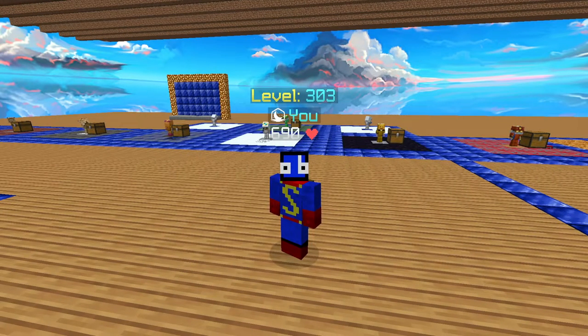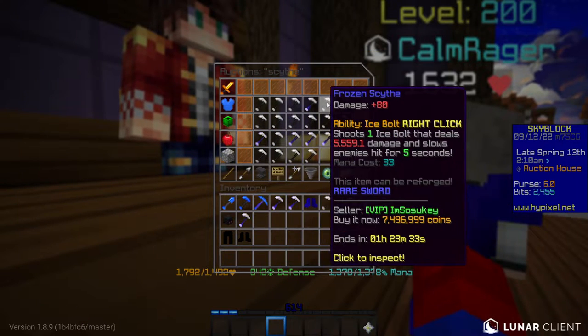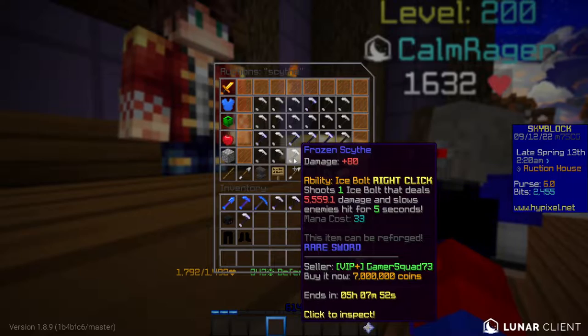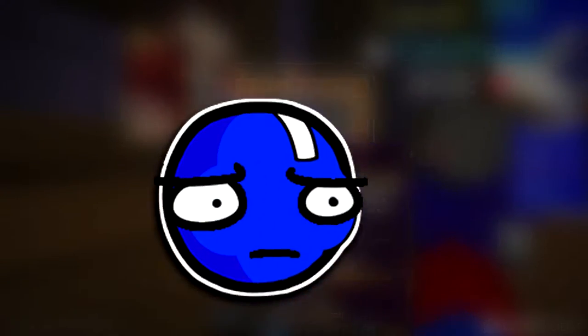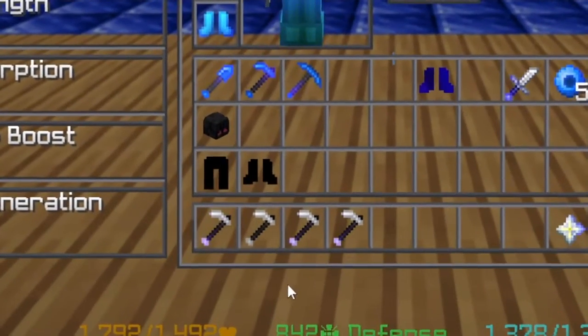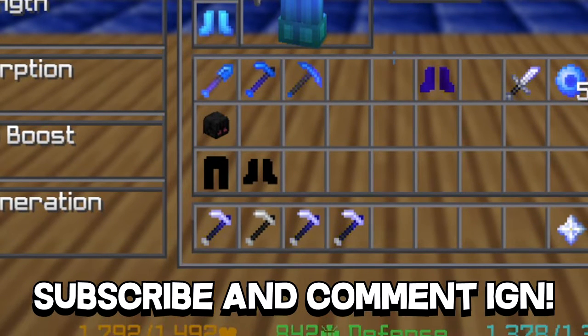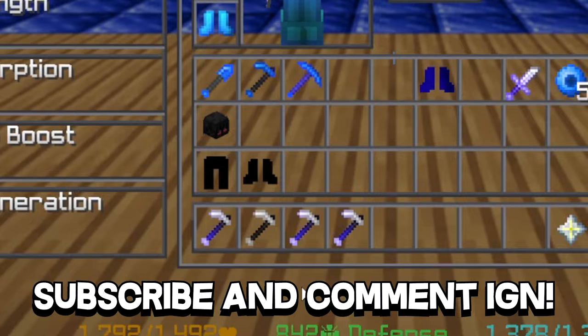Once you've managed to get yourself a set of wise dragon armor, you'll want to go for a frozen scythe. This weapon goes for roughly 7 and a half million coins from the bin. You could craft one yourself, but that would require ice collection 8, which you probably don't have. I'll also be giving a handful of these away to those subscribed, so if you want to easily skip this step, leave your IGN in the comments and make sure you're subscribed to the channel. I'll pick a few people to get frozen scythes to.